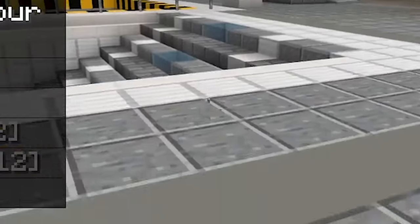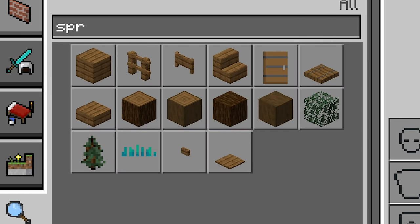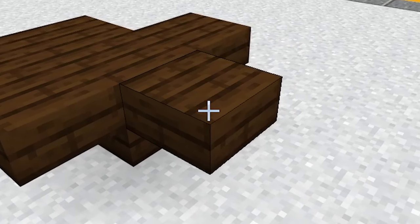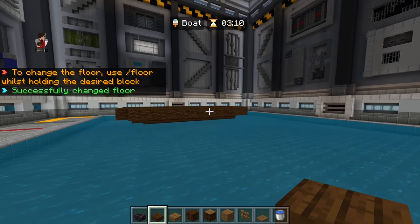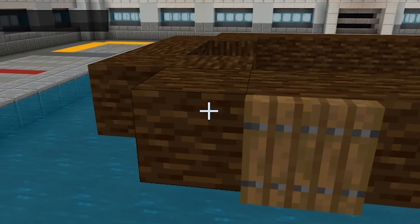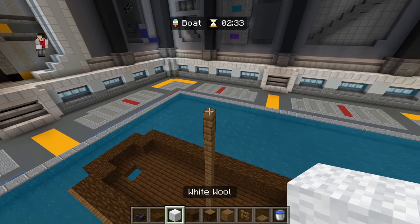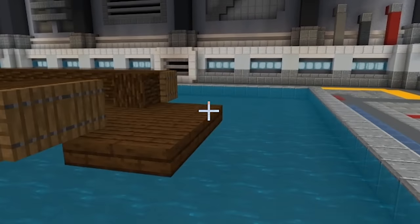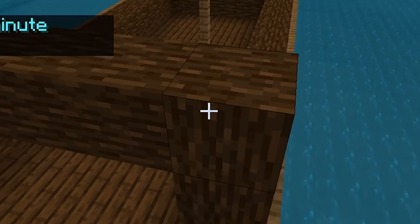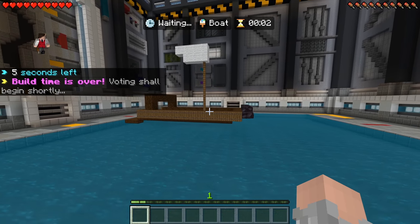We're going to be challenging people to a building competition. Our mobile player is better than Java Edition. Does keyboard and mouse really matter when it comes to building? I want some spruce logs - trapdoors could look nice. I need to make a little outline for the boat. The outline is kind of done, I've made the full water shape. Trapdoors come in clutch. For the bottom bit I need to make it look nice - I need white wool. With white wool I can make a flag. This boat is looking lit. I can't get cobwebs though - I've been scammed. I think this boat is looking good. How is it going to compare to mobile players?